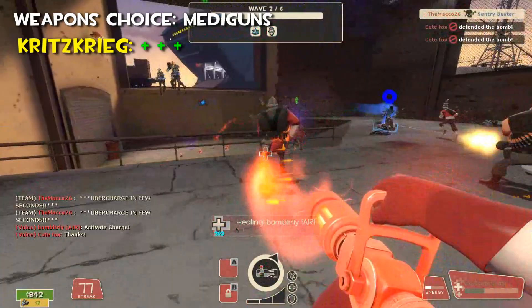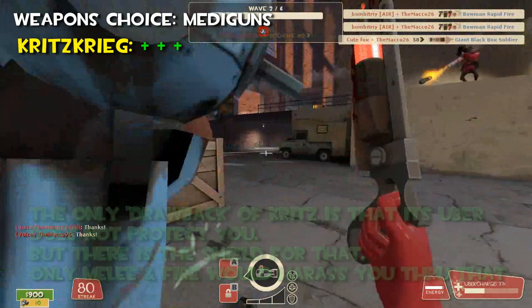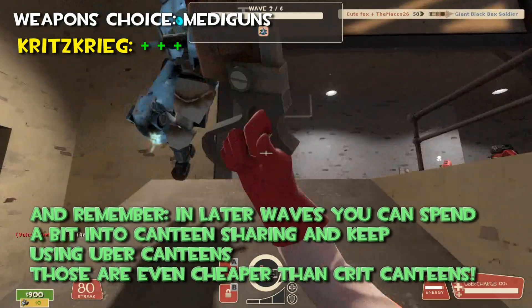The only drawback of the Kritzkrieg is that its Uber does not protect you, but there is a shield for that. Only Meleeing Fire would harass you through that — that's not very important. And remember, in later waves you can spend a bit into canteen sharing and keep using Uber canteens — those are even cheaper than crit canteens.